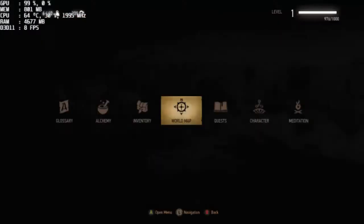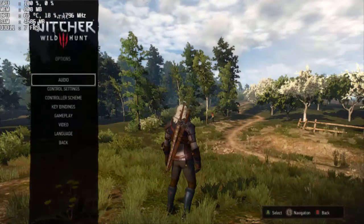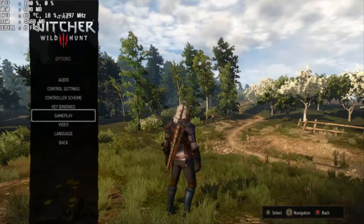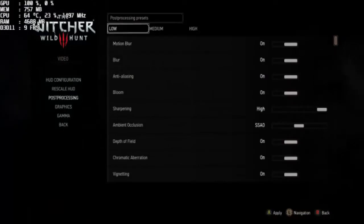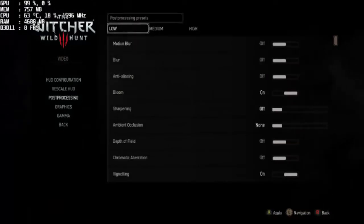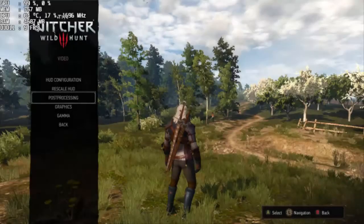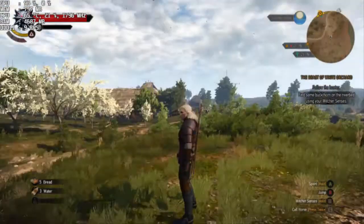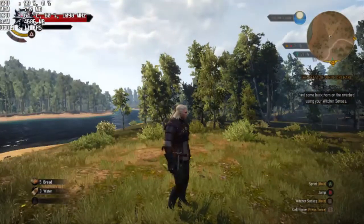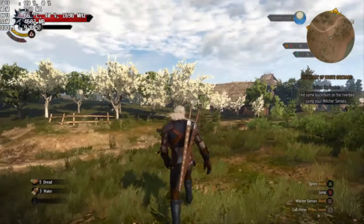I also have every single one of my post-processing options on. Turning them off actually does absolutely nothing, but we'll see. I was getting about 10 fps before on high, so if I lower everything down to low — everything's basically non-existent. Shocking. Turning off all that gave me a single fps boost. Great.